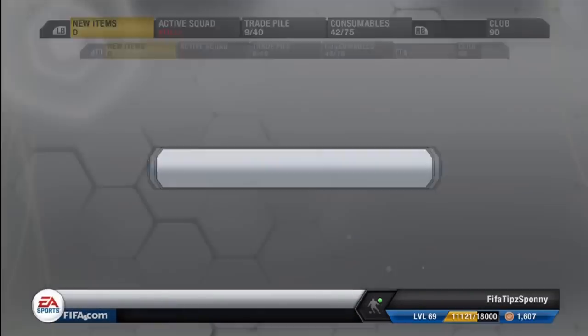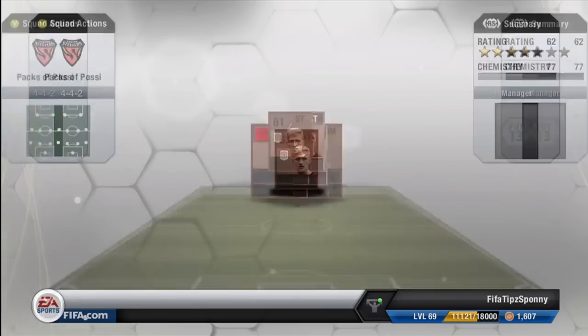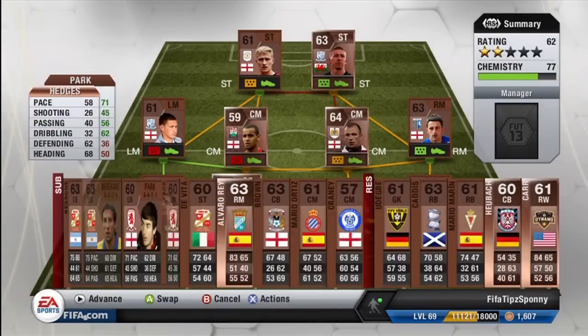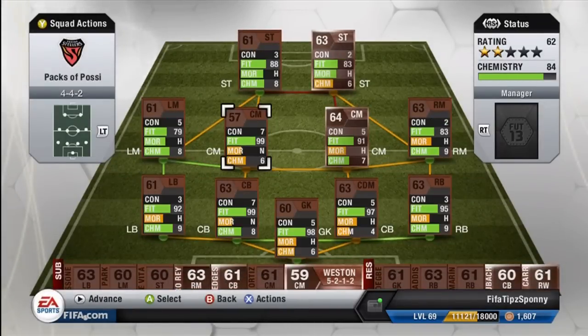The goal of this episode is to hopefully try and get our first silver pack so we can get our squad just a little bit better and hopefully build a decent squad with some silver players. Maybe get lucky with a couple of English guys. Hopefully we can get something good because that's what we need, and maybe I'll try and sell some of these bronze players.